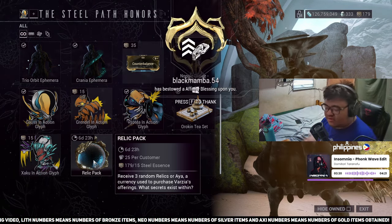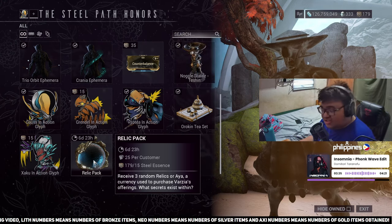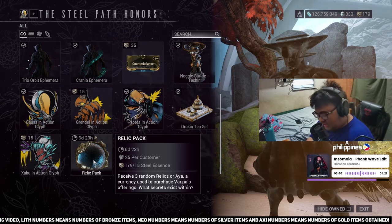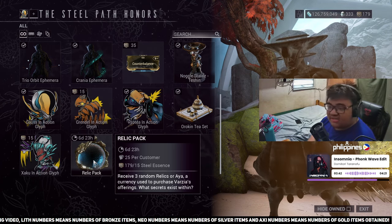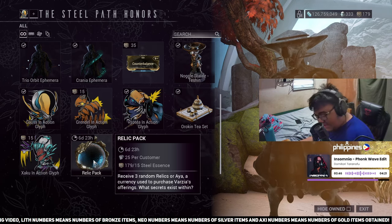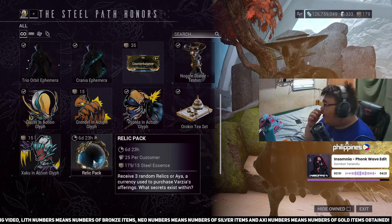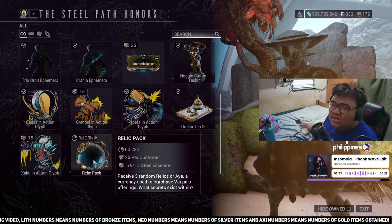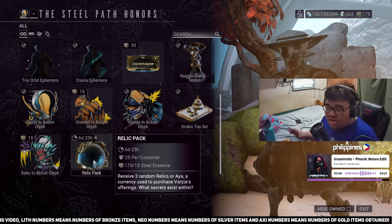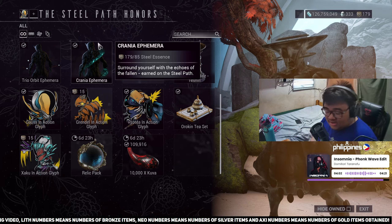Let's do the quick math: 18 syndicate packs times 3 relics each equals 54 relics. Add the 25 Teshin packs times 3, that's 75 more relics. Combined, you're looking at a total of around 129 relics to open.